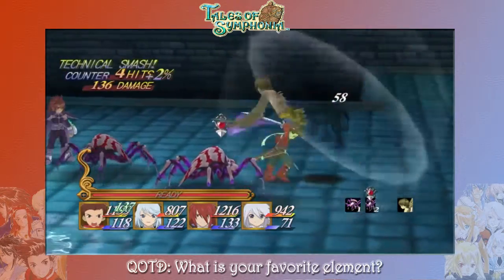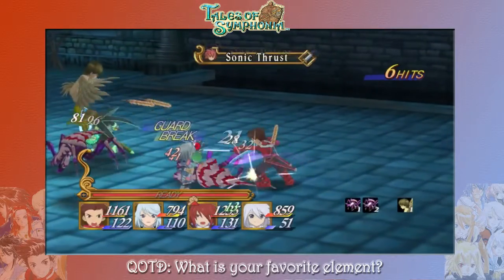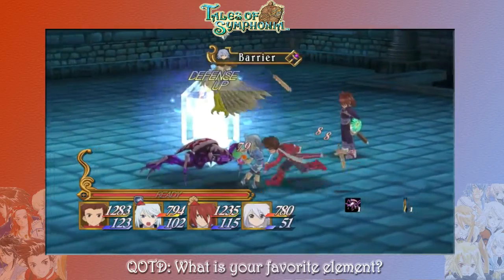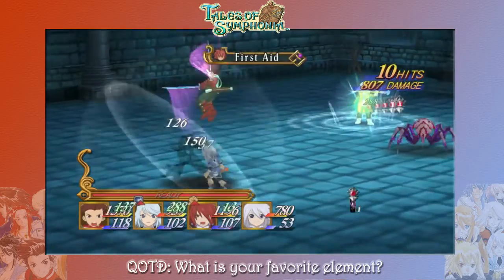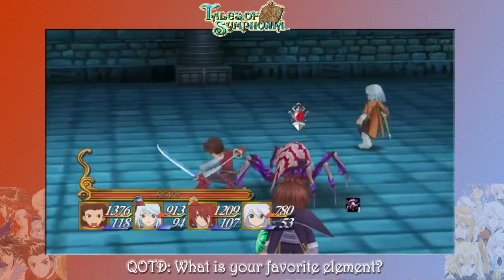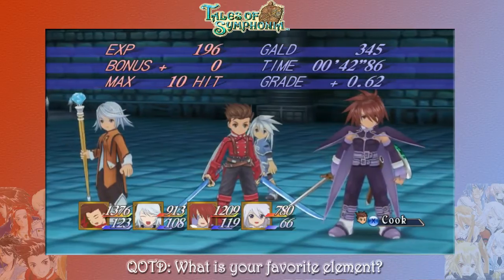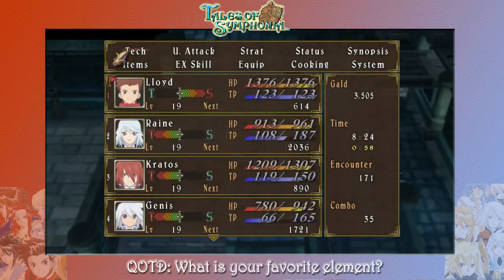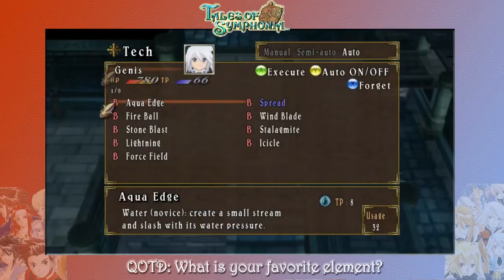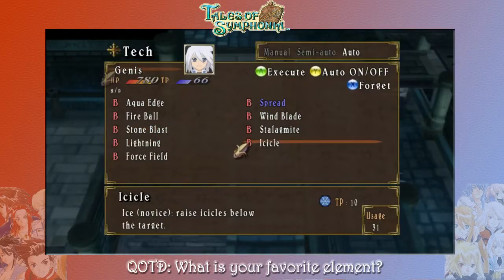As we get started, I want to ask you guys a question of the day. Today the question is: what is your favorite element? I don't mean from the periodic table — I mean the main four elements you see in most fantasy settings. In this game we have earth, fire, water, and wind as the main ones, but there's more as well — lightning and ice too. So I guess there are six elements in this setting.